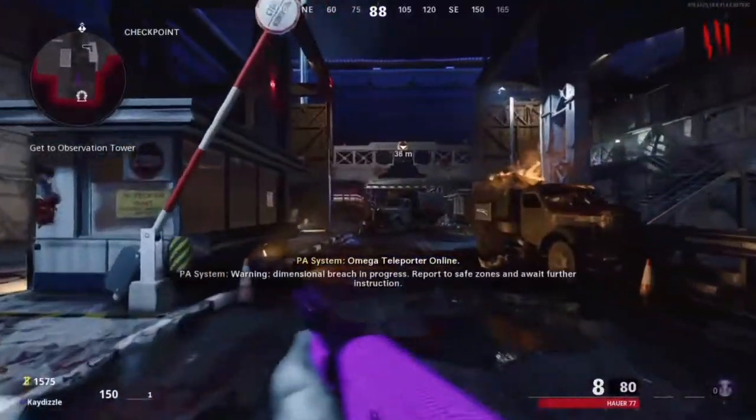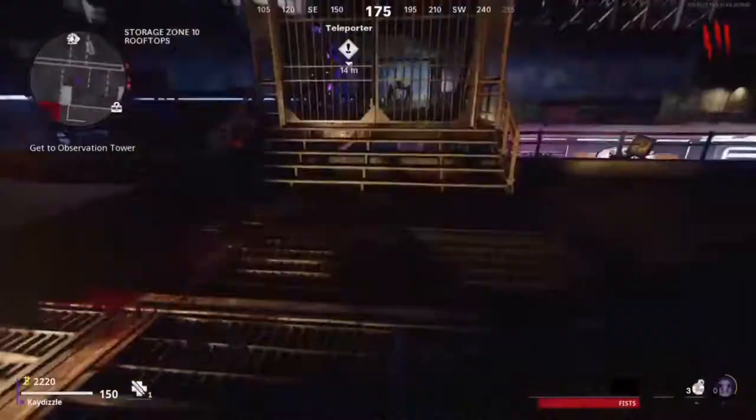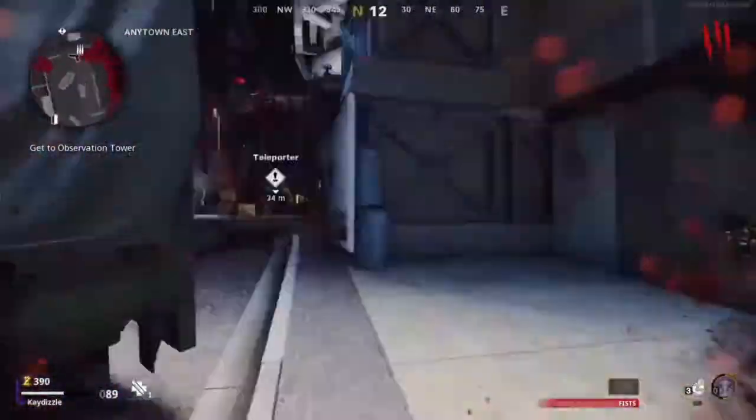Now you can start the next step. Follow the exclamation marks until you get to the teleporter that needs to be fixed. Once you get there you'll be prompted to find four parts, which I'm now going to show you the locations of.